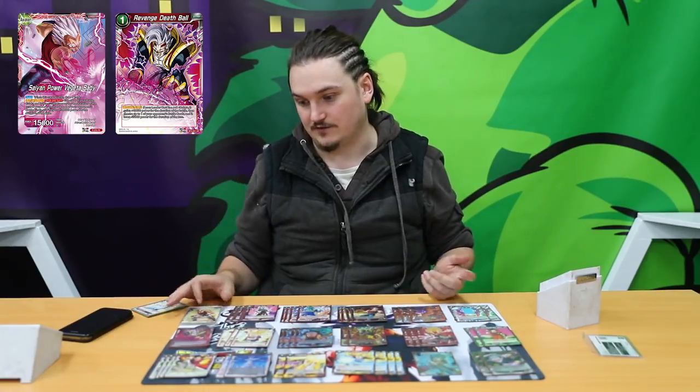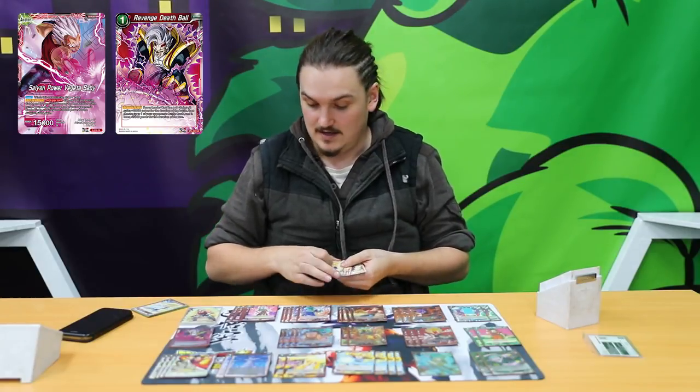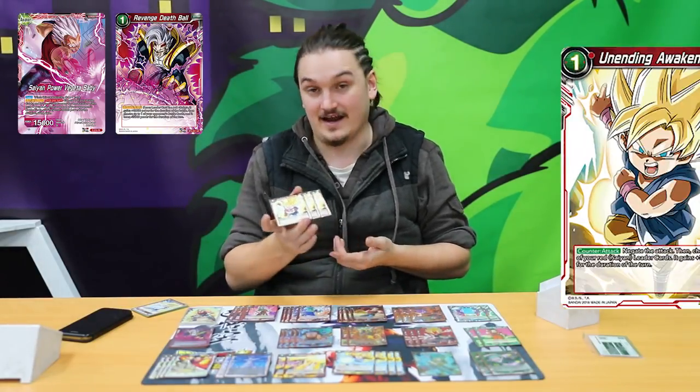But they're really good because if you're going up against something that doesn't have barrier, it just kills them. It's a 1 mana 25k, and we play 3 Unending Awakenings.